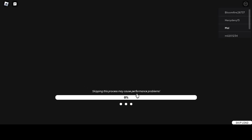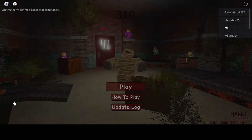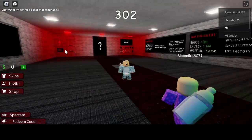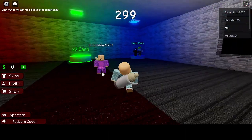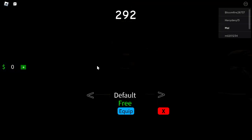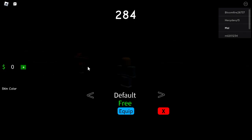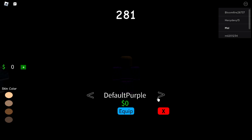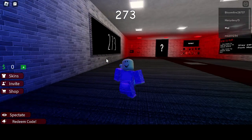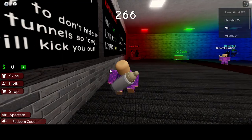Escaping this process may cause performance problems, whatever. We're just gonna play because we don't need the how-to-play, we're just that good. I want to be purple - how do I make myself purple? Skin: Nanny. I am so confused, is this like a game or what? Default purple, okay. So I don't know what we're exactly doing right now. I guess while we're waiting we could read the how-to-play - stay away from nanny, obviously.